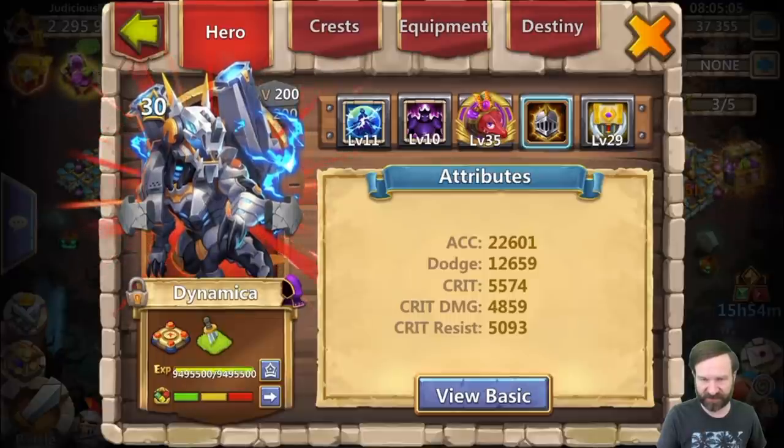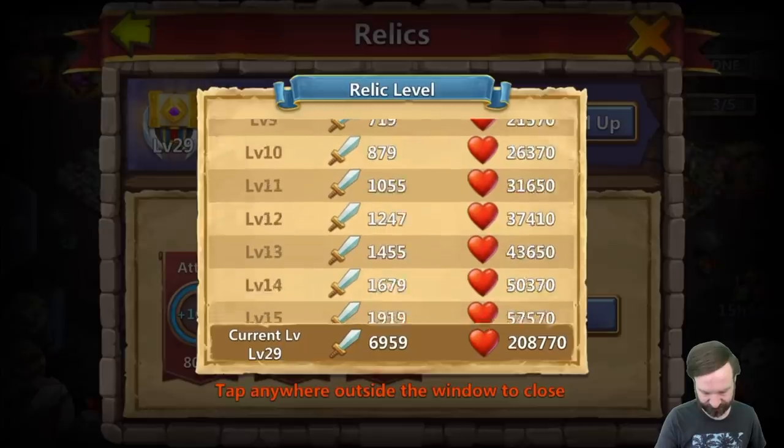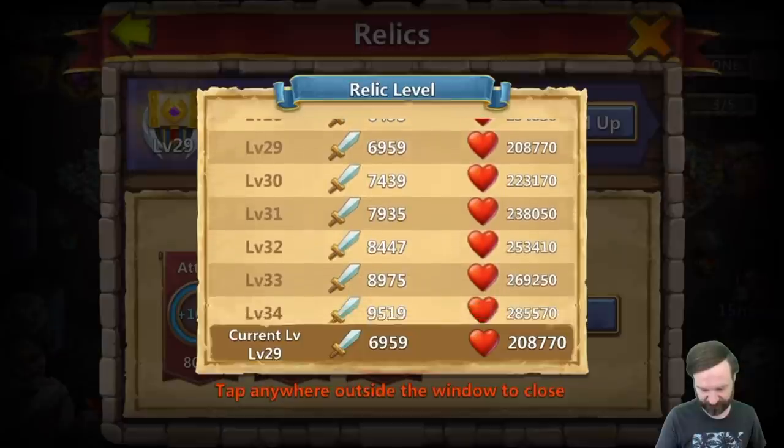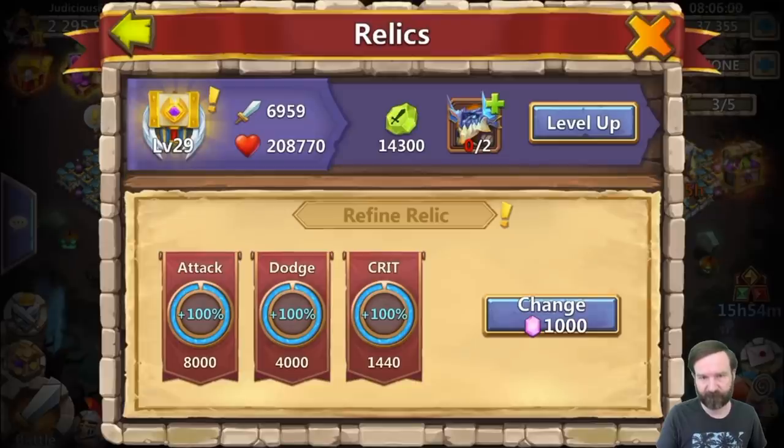We're going to jump now to his relic system. On his relic system, I was able to get him up to relic level 29, providing a 7,000 attack bonus and another 200,000 health. We can see on this system it goes up to 50. I'm going to approximate — I might be off by one — but you're going to need approximately 14 copies of this dragon in order to get his relic system to max. I was able to get a 100% attack, 100% dodge, 100% crit, adding those numbers to his overall attributes.